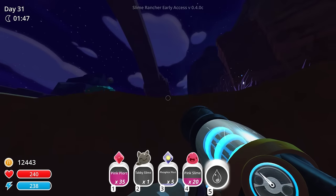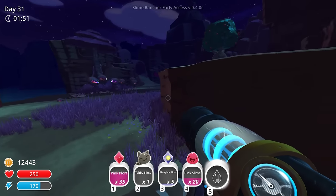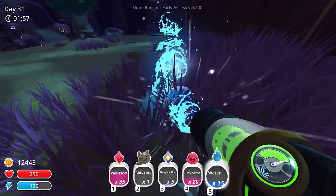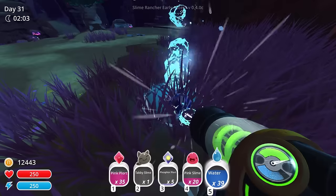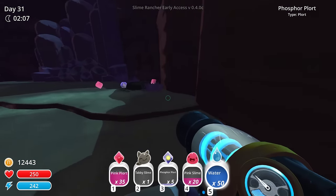I could go to the next area too. And I do need to grab some water here. Let me grab some water. Also, I'm out of roostros at the house for some reason. I need to put a few of them in the silo so I can always refill it.